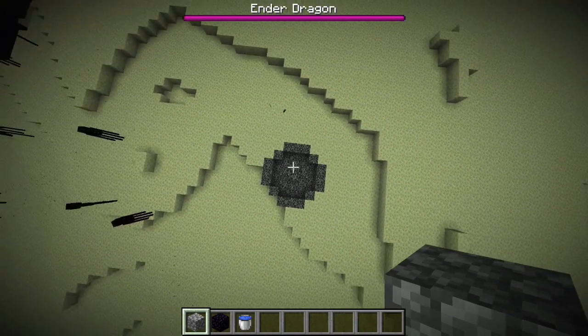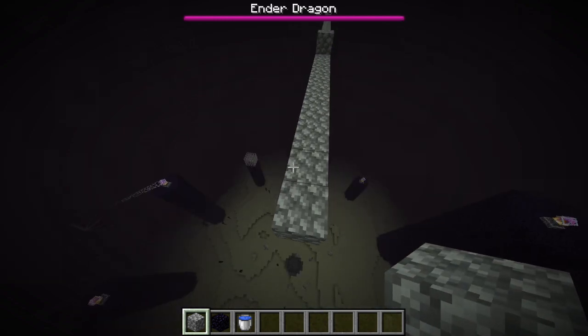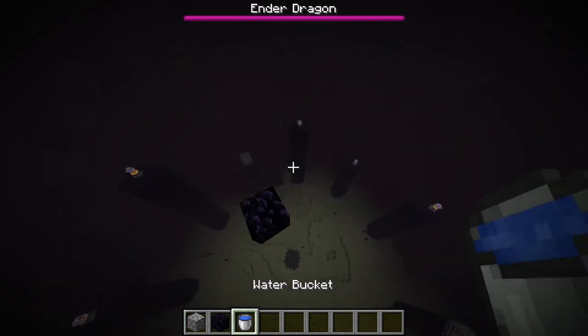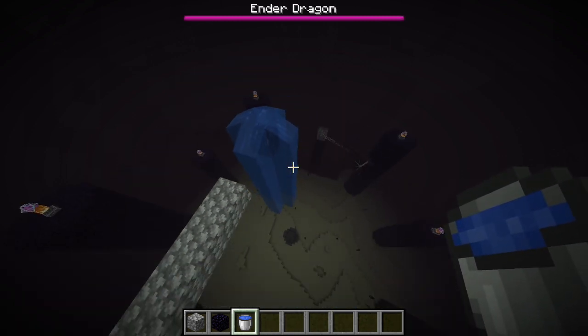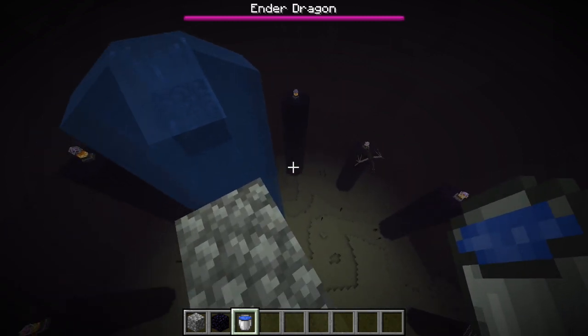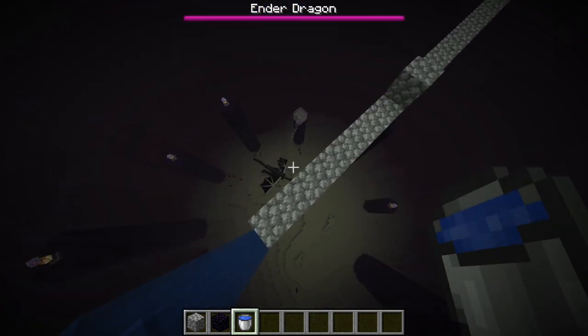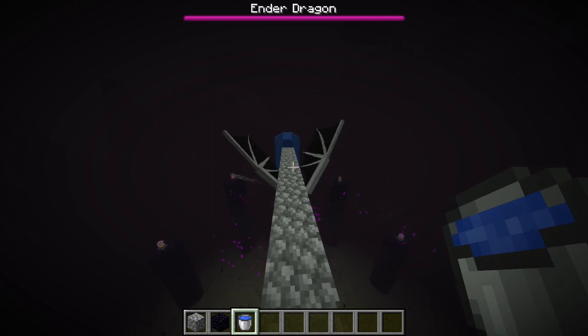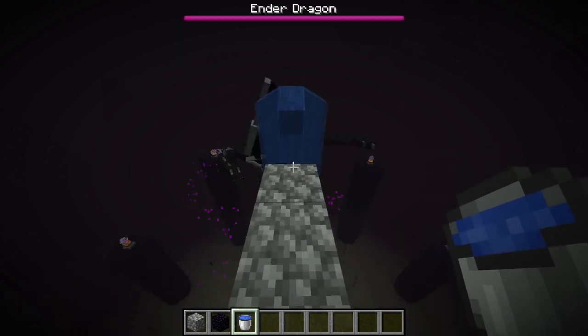Your goal is to place that one obsidian directly above the top of the portal and then once you do that place the water bucket on that obsidian and congratulations you are about to capture the Ender Dragon. All you have to do now is wait for it to perch. Once the dragon starts perching it'll simply just get trapped in the water and be stuck on that obsidian, and now you can do whatever you want.